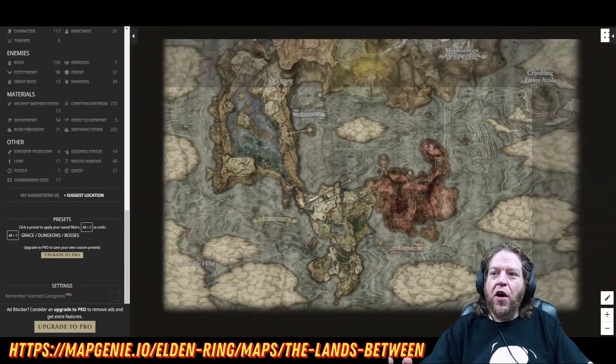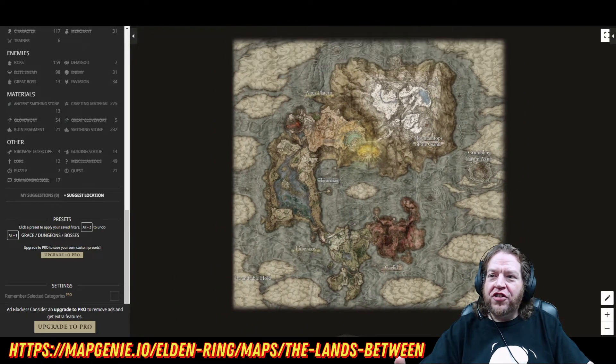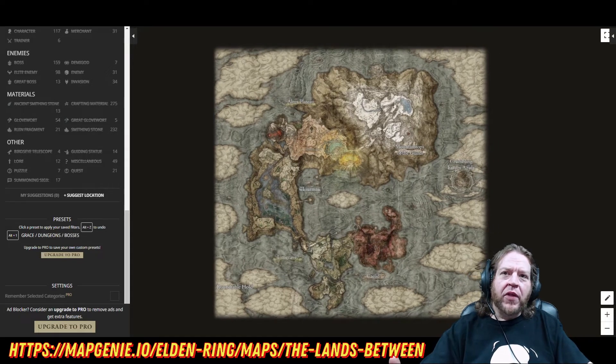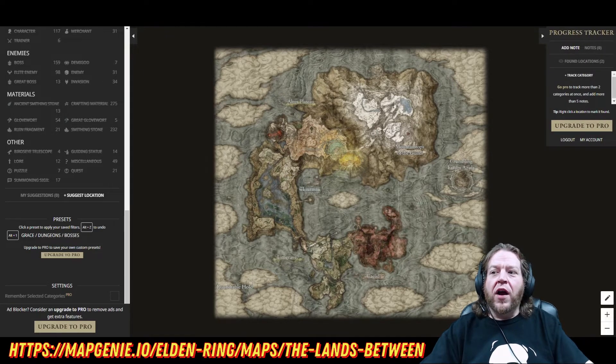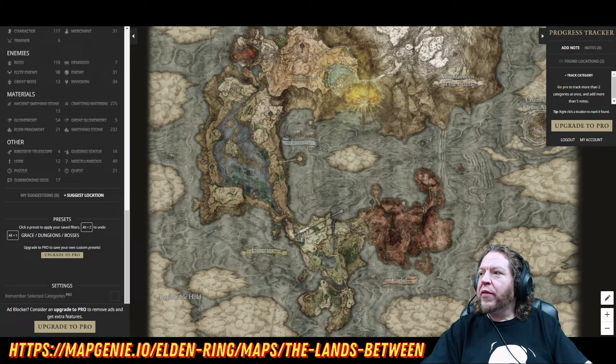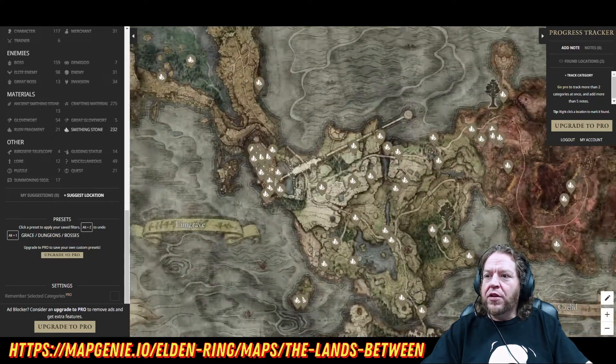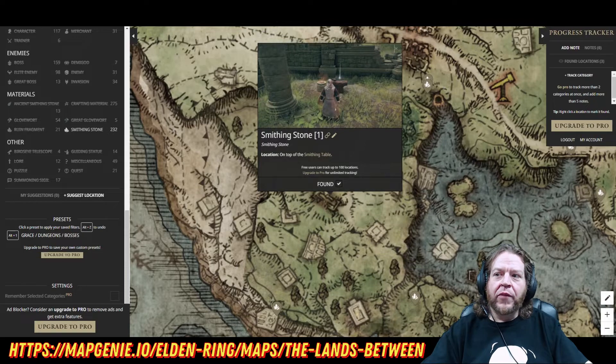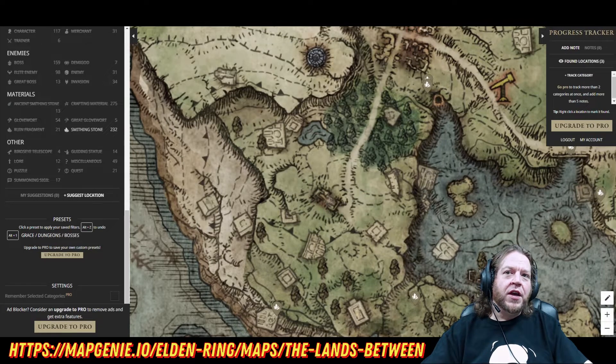We have so many options in this single map that change the complexion of the entire game. What an amazing tool. You can take it one step further — if we click over on the right side here, we have a progress tracker. As we find locations — say that Smithing Stone — I know it's in that location, so I'm going to click Found. Now it shows up in my found locations, slightly grayed out so it doesn't look like the rest. It shows that I've already found that, so I'm not going to go there by accident again hoping to find something that's not there. This actually tracks your progress.